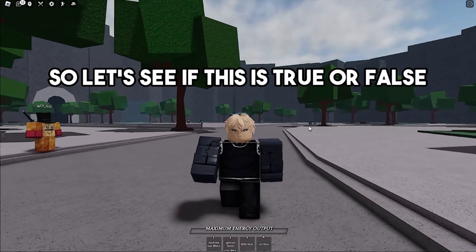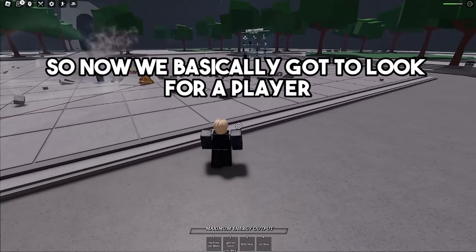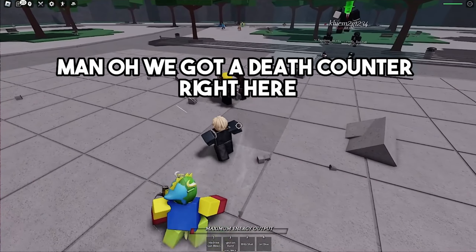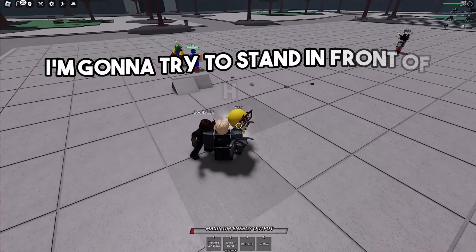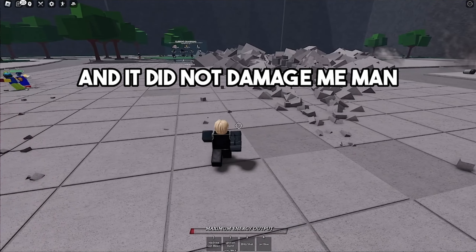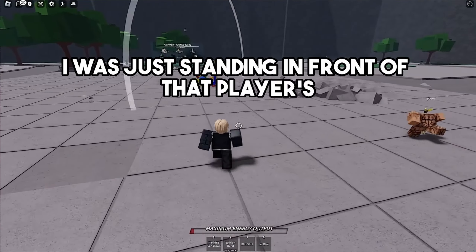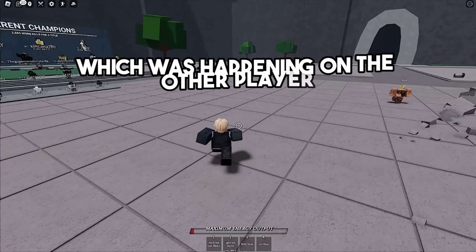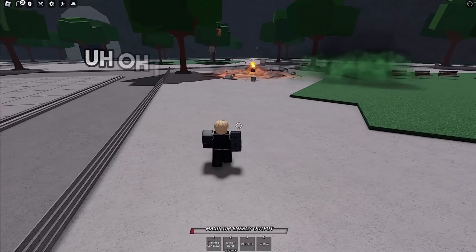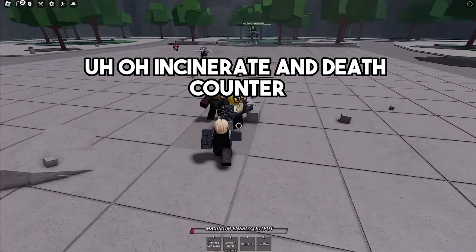The fifth myth: if you stand in front of Saitama's death counter while it's being activated on another player, it will not damage you. We need to find a player using Saitama and wait for him to activate death counter. We got a death counter right here — I'm going to stand in front of him and it did not damage me.